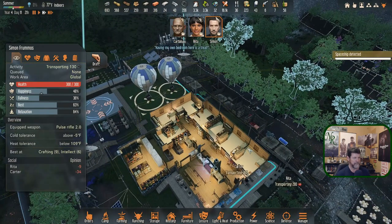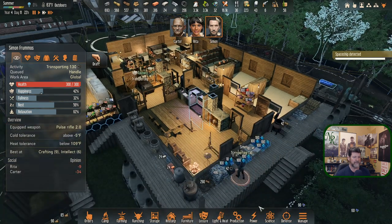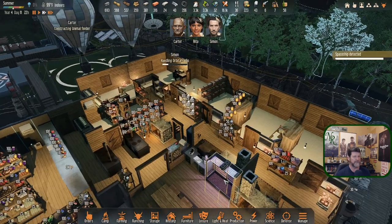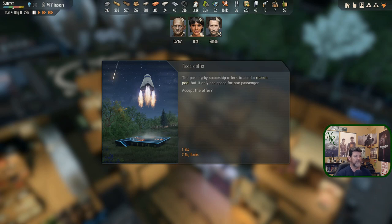We'll see what this one means. Simon, you get the honor of contacting the spaceship — after you find a place for all those to go. They fit, good. Rita is going to go feed the ulfin and draka. Carter's going to build the draka feeder. We've got a rescue offer coming in — passing by ship offers a rescue but only has space for one passenger. Yes!